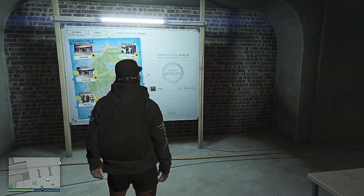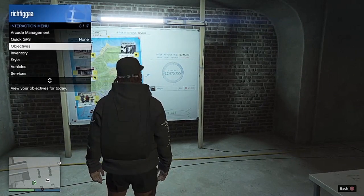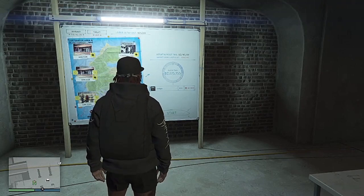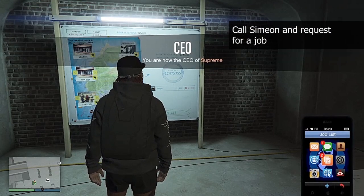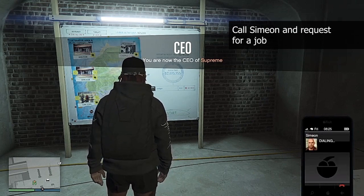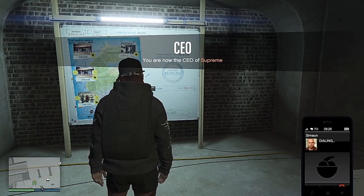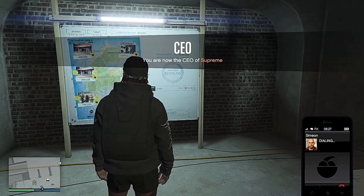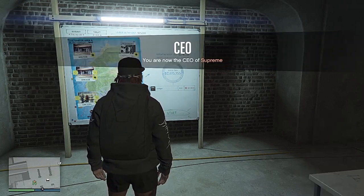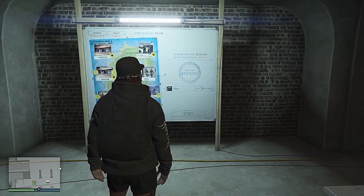Register as a CEO. After registering as a CEO, go ahead and pull up your phone and call Simeon and request for a job. Now go to your heist board real quick.